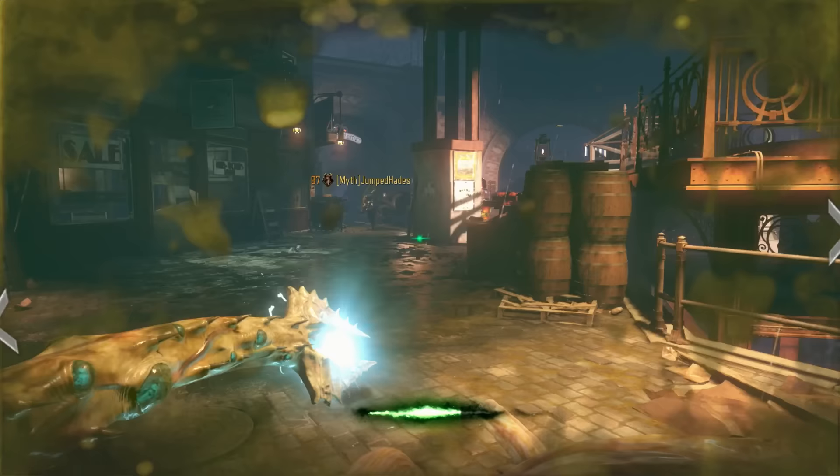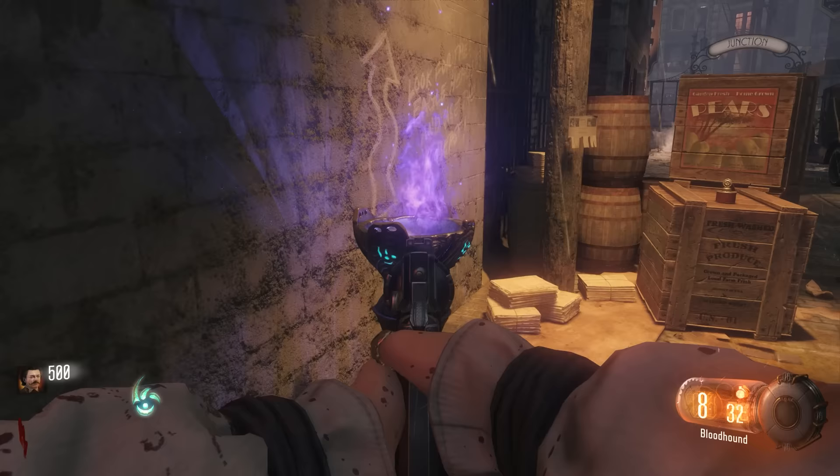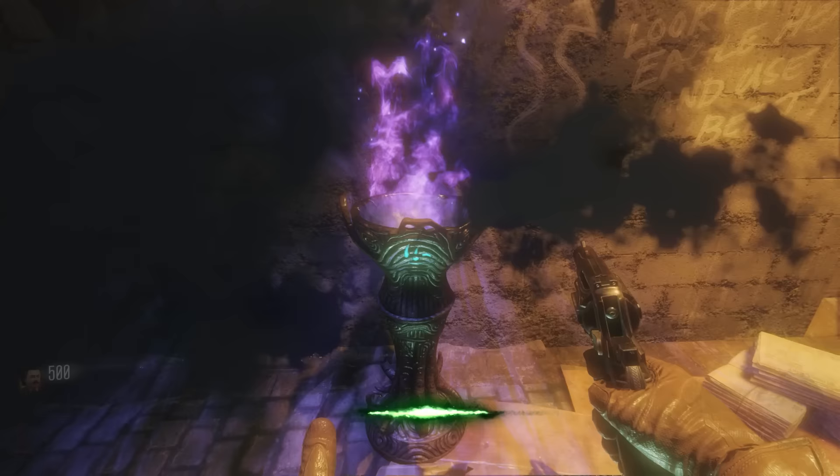The first step is to collect several items using Beast Mode, and you get a Beast Mode charge by completing a round. You'll see your charge in the corner of your screen. The Beast Mode fountain has a cooldown, so when you use it, it will be on cooldown until the end of the current round and then become active again.